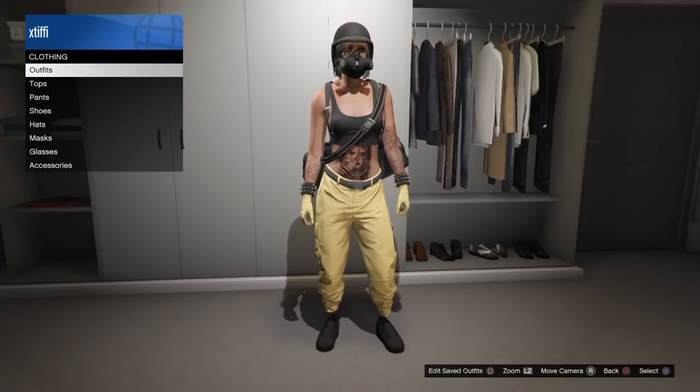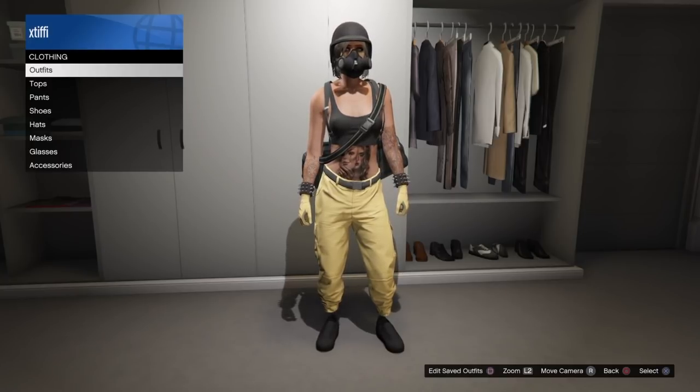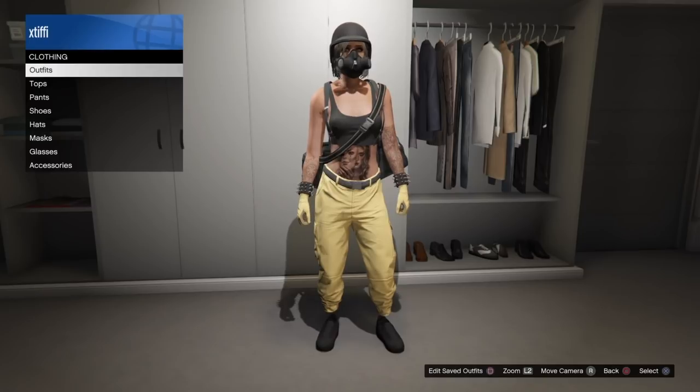Hey everyone, thanks so much for stopping back by the channel today. I have a really cool, easy, simple, but not mind-blowing glitch here for you that is going to allow you to wear the heels of the stockings and the sock part of the stockings with black shorts and then any top that you can purchase.